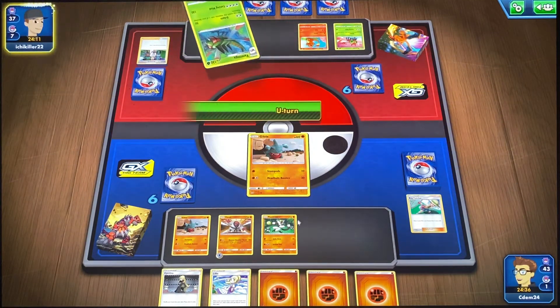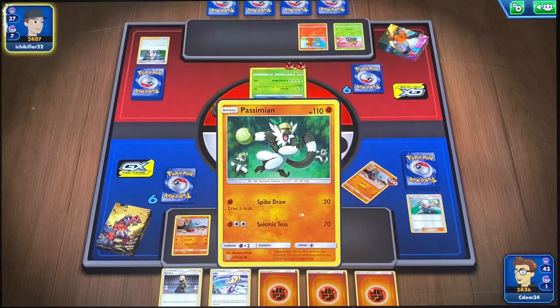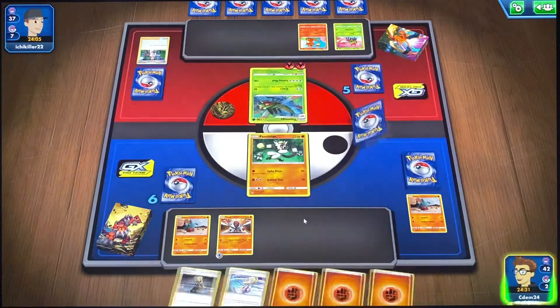Okay, so they're going to take out the Gible. We're going to put Pissimian in. Pissimian being in allows us to just take a hit, really. Nothing else to it.